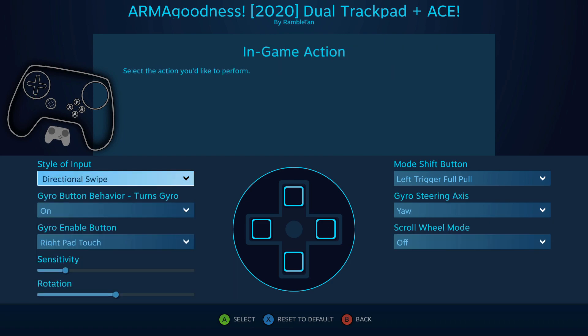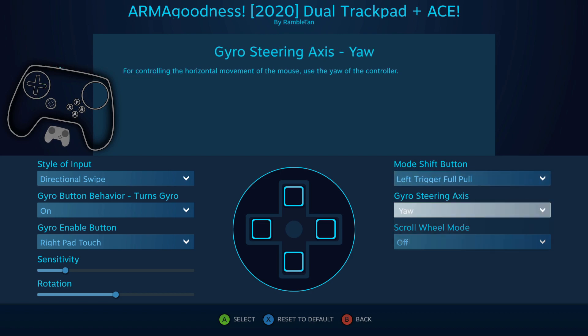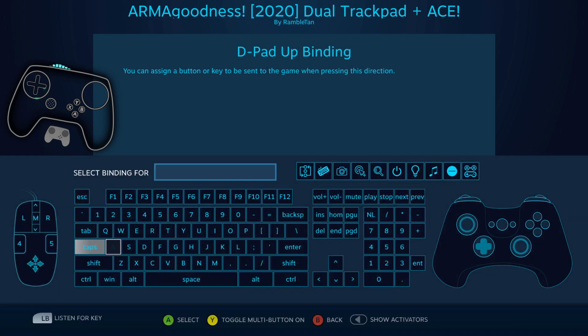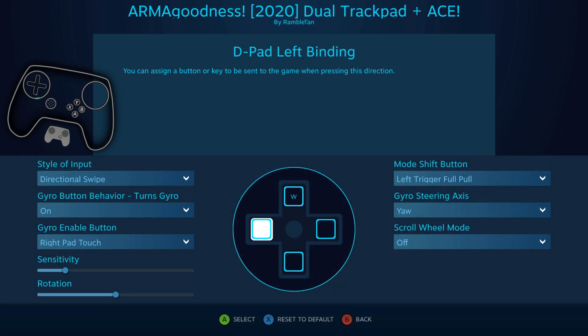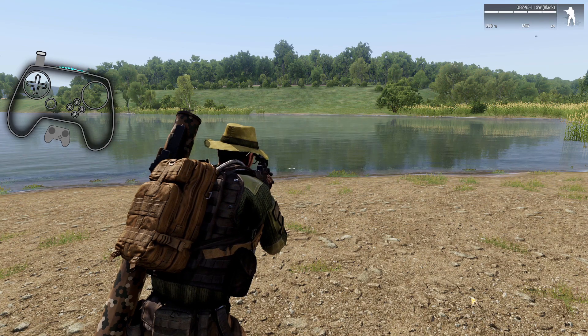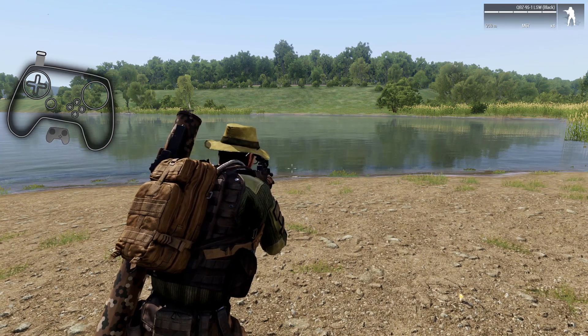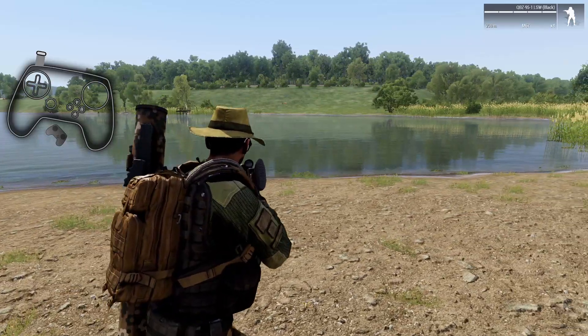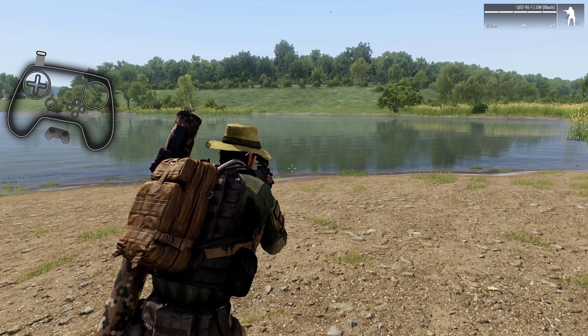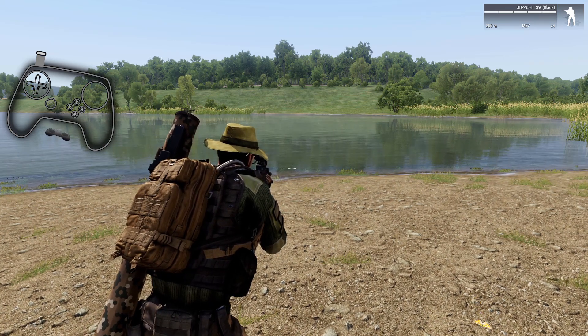But if we do direction swipe - now, one limitation is this is nice that we get roll or yaw. So the one limitation is... if we just go W, A, S, D just for an example, let's go always on. Full pull.